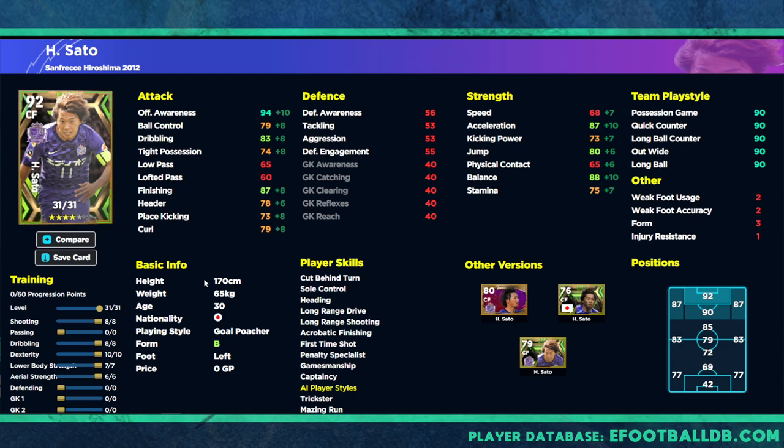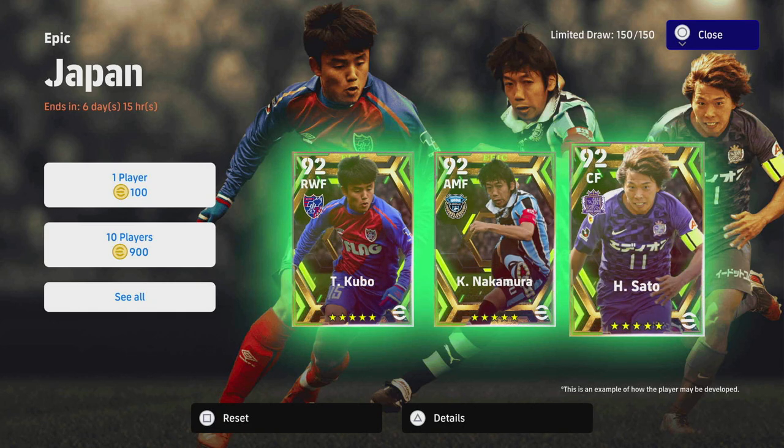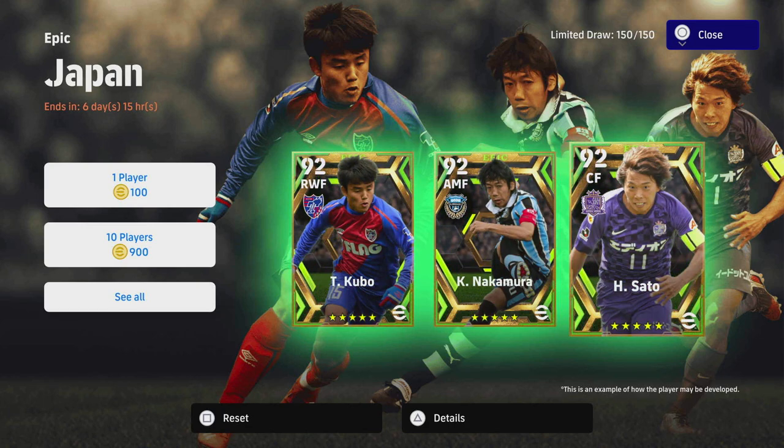It depends on your play style — there is no one size fits all. That's what the training guides are for. I usually give two options: whether you're a possession, comfortable-on-the-ball type player that likes to break opponents down, or whether you're a quick meta type player. You can also fall in between. That's it for me lads — we'll be streaming hopefully Thursdays and Fridays. Don't forget to subscribe, let me know if you're going to spin for these. Kubo looks like a monster — we will do a training guide for him. Until next time, peace.